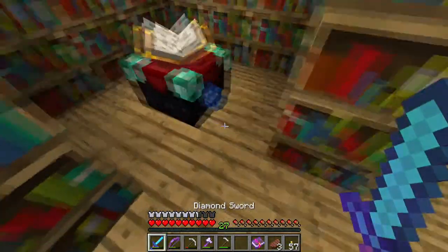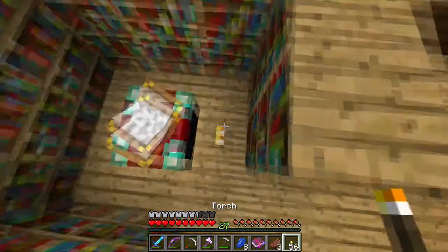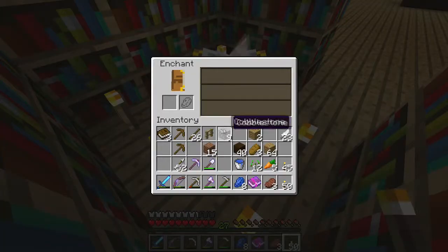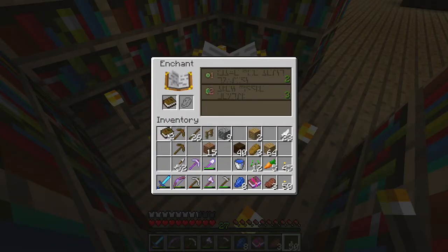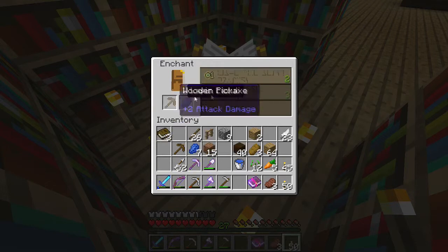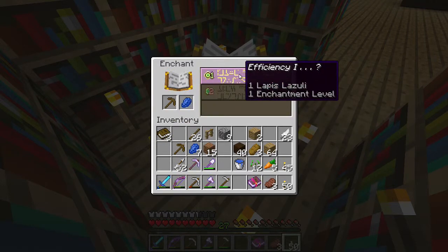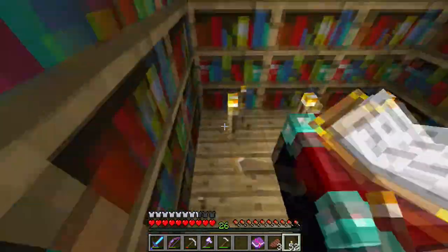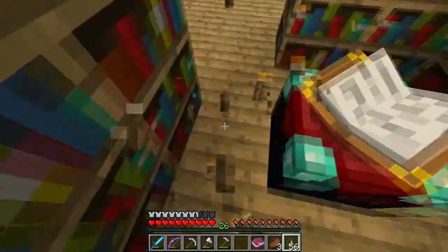Hold on. I saw a trick once. Right now, let's try it. This should work. Get off. Oh, my lapis. Hey! Protection one. No, I didn't want it on a book. Just reminding myself. Efficiency one, we'll take that. Take the torches away. There we are. Bosh, bosh, bosh.